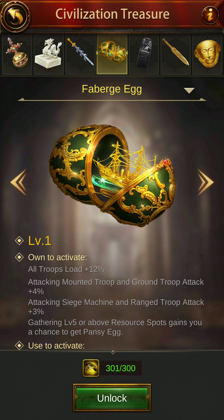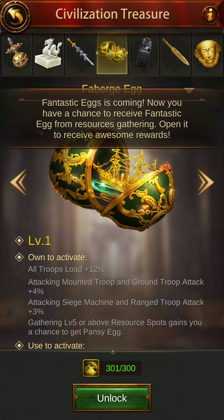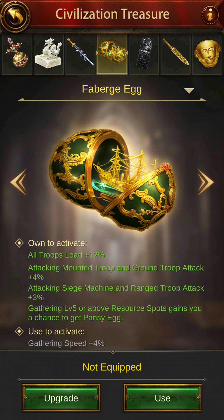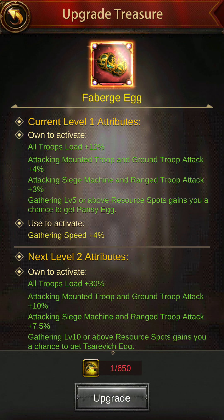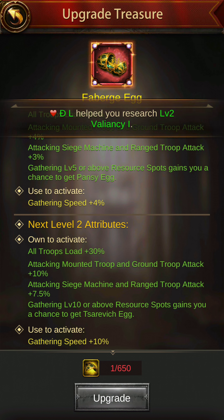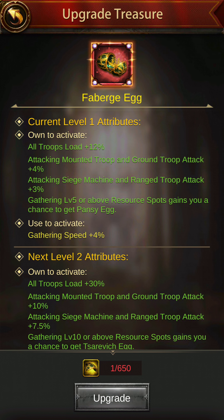So let's unlock the Faberg Egg. As I've got 301 out of 300 pieces, I'm going to unlock it. Woohoo! That's it. Let's see what you require to upgrade this. So to upgrade this, you need 650 pieces. And I guess to upgrade to the third level — I hope there is a third level — will require more. But anyways, I think I should settle for only level 1 right now.